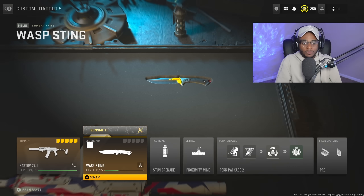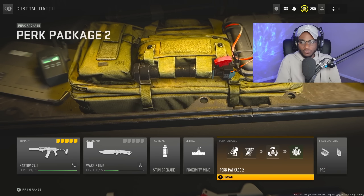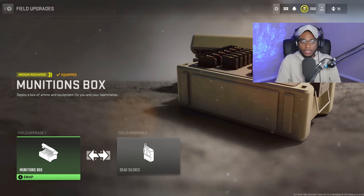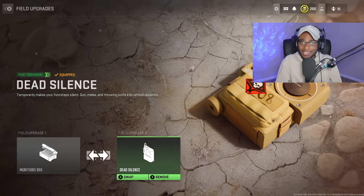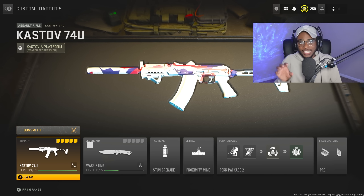In the firing range, this weapon has lightning-quick aim-down-sight and is very accurate and easy to use at longer ranges. The build is combat knife, stun grenade, proximity mine, with Double Time, Scavenger, Resupply, Quick Fix, munitions box, and dead silence. Give this class a try — it's a monster and you cannot go wrong with the Kastov 74U.